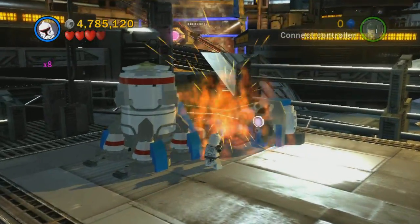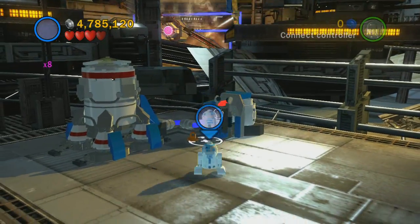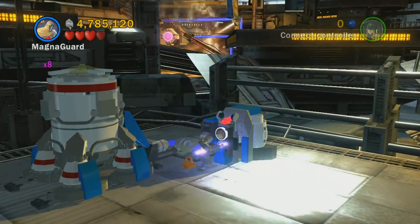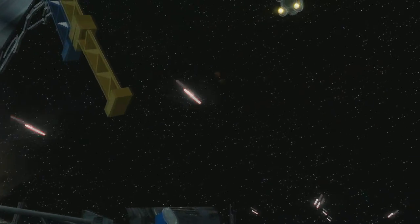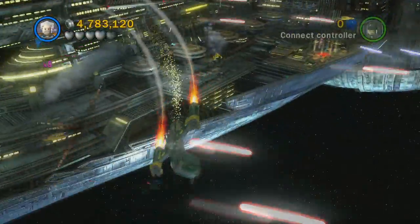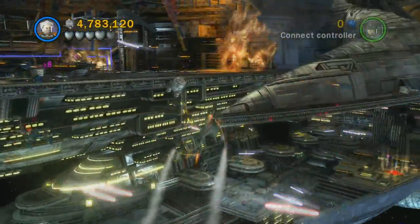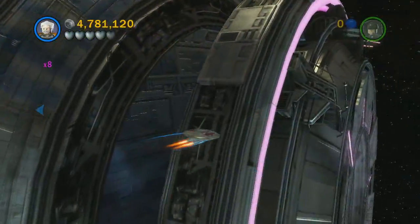This one is on the right side of the third landing pad. You're just going to use the rocket launcher guy and shoot that, then use this grappling hook to pull it into place. Then use the Magna Guard to activate that and it's going to launch the spaceship — just like in the last one, blow it up. It's right next to the landing pad, really easy to find.